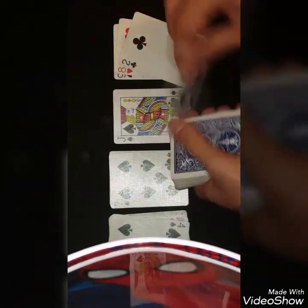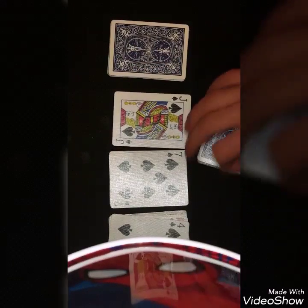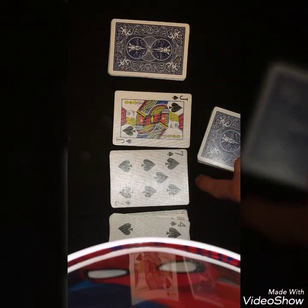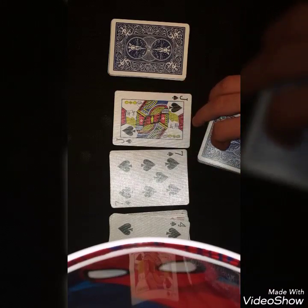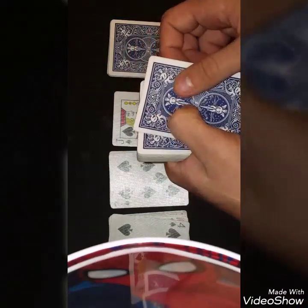Then 10, 9, 8, 7, 6, 5, 4, 3, 2, 1 — and then you set 1 on top. So now you take the 3 open piles and add them all together. So 4 plus 7 is 11, plus 10 is 21. So the 21st card down will be their card.